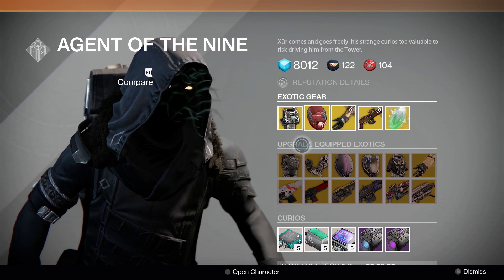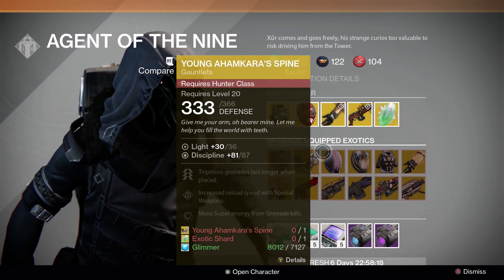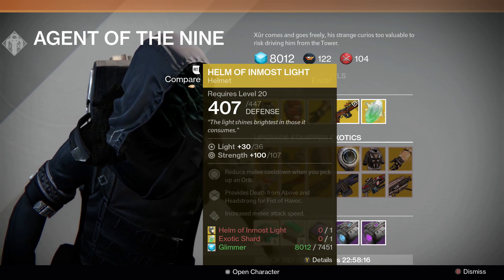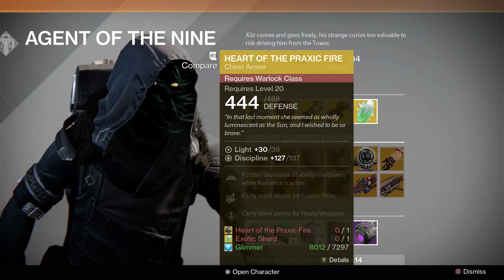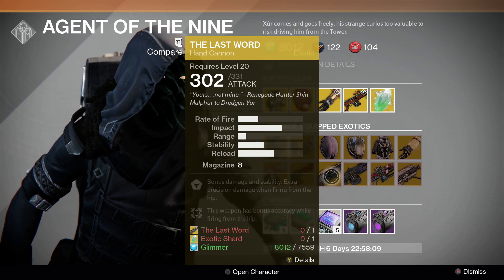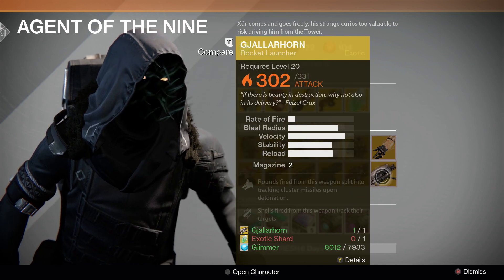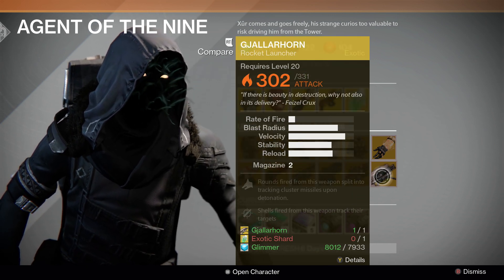Of course he's also selling exotic shards. The upgrades available this week include: Crest of Alpha Lupi, Young Ahamkara Spine, Helm of Saint-14, Helm of Inmost Light, Heart of the Praxic Fire, Sunbreakers, Suros Regime, Red Death, The Last Word, Thunderlord, Super Good Advice, and of course, the Gjallarhorn.